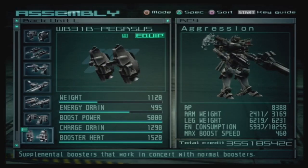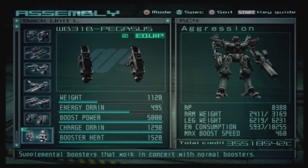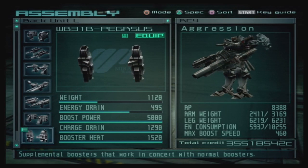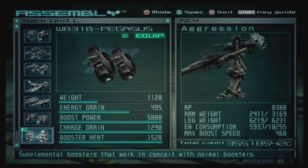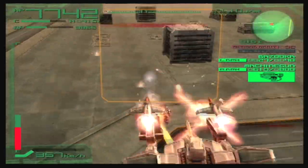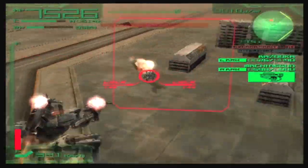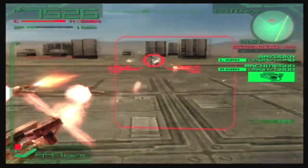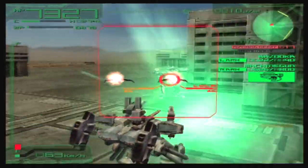It's worth noting that this booster power cap is not observable in any other Gen 3 game. Later Gen 3 titles have this cap removed, and the Wake — renamed the Pegasus — will always increase your booster speed, bringing it in line with player expectations. However, in later games you also have to deal with the extra energy drain and booster heat this unit adds, requiring you to build around it in entirely new ways.